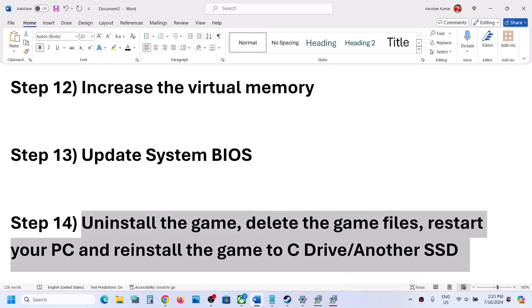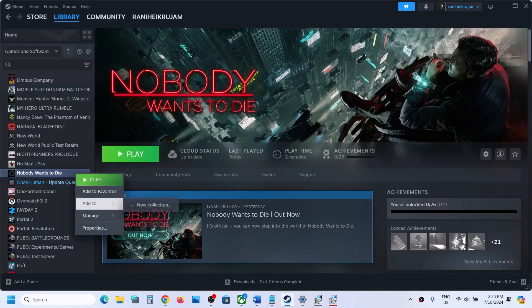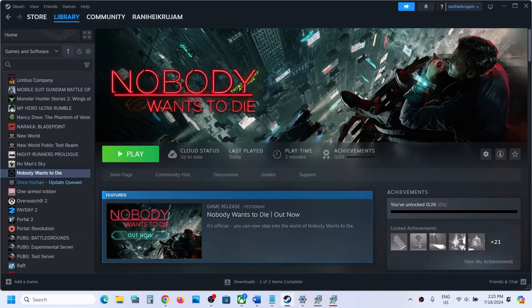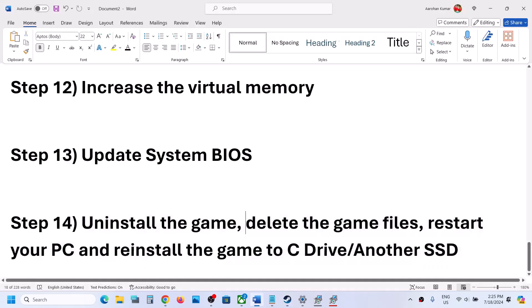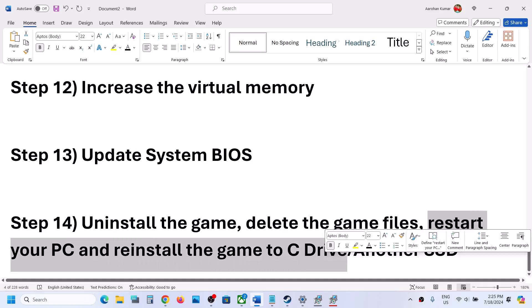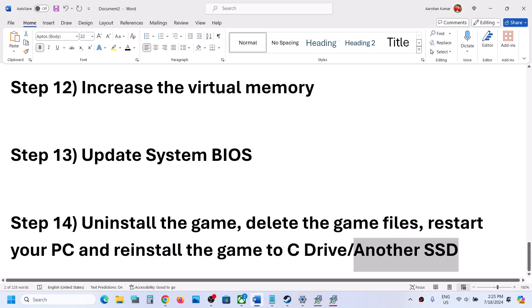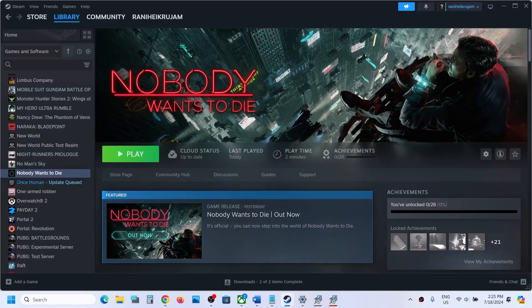The last step is to uninstall and reinstall the game. If nothing else is working, right-click on the game, select Manage, then click Uninstall. After uninstalling, go to the game installation folder and delete the game folder. Restart your computer, then reinstall the game to the C drive. If the game is already on the C drive, try installing it to another SSD. One of the steps shown in this video should help you get the game running on your Windows computer.